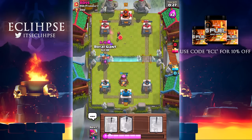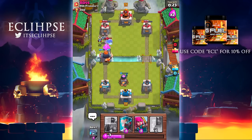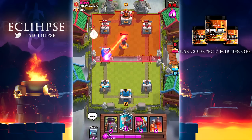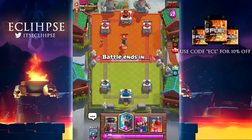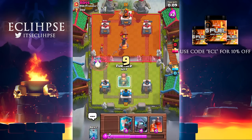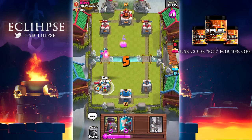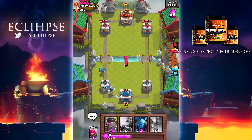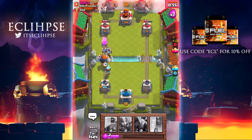That royal giant might have been a bit rushed, but we might actually be able to do the push right here. Never mind - I was hoping we'd be able to do the bomb tower push but it doesn't look like we'll have enough elixir to do that. Right now we're actually doing pretty decent as it is, so I'm pretty happy. Let's put mini Pekka down and zap all that out. That was a bit spooky but we managed to come out of it successfully. This is the push right here.